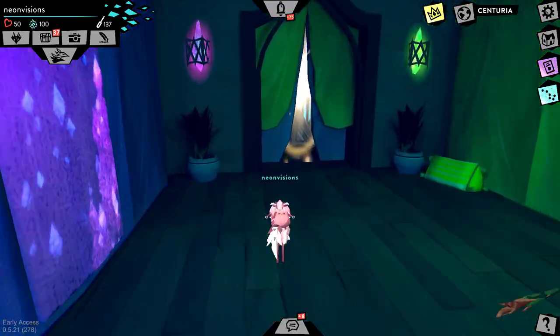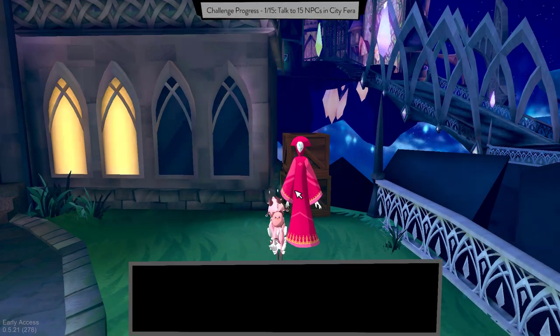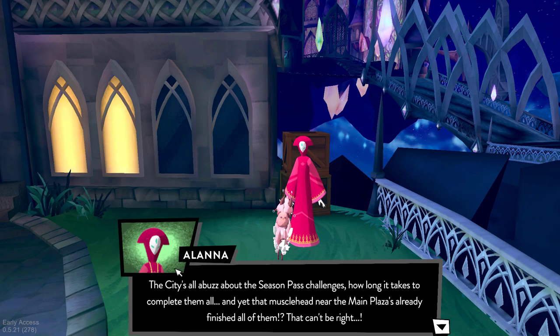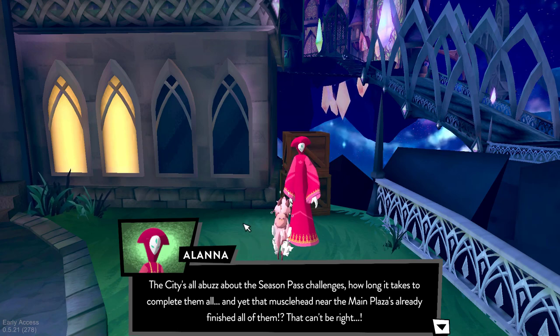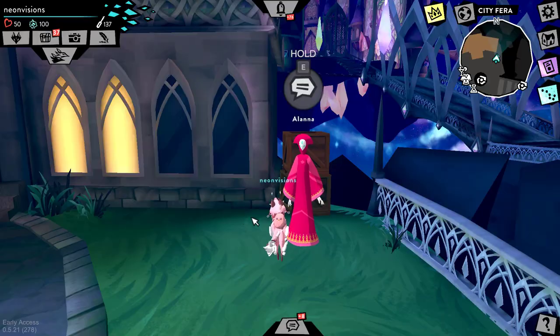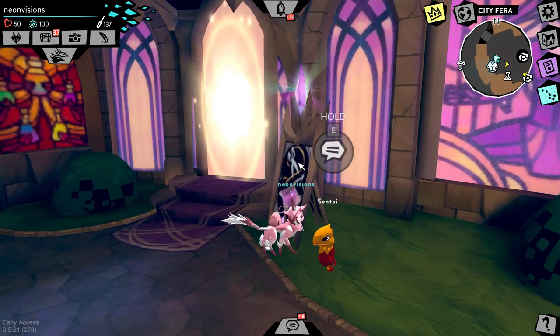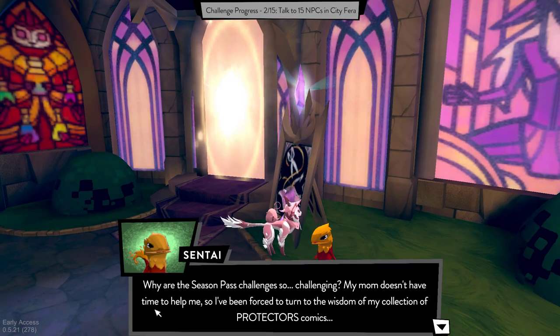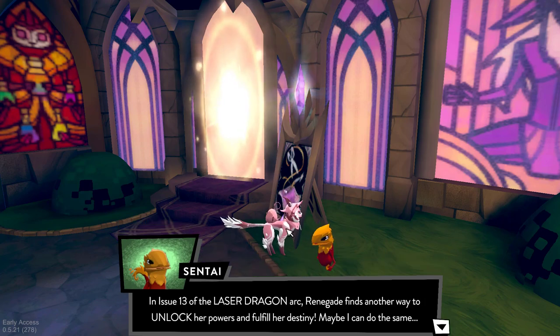Talk to 15 NPCs in City Pharah — lucky for us we're actually in City Pharah right now. Alana says the city's all abuzz about the season pass challenges. Near the main plaza, Muscle Head already finished all of them — how dare you call Brody a muscle head! New NPC dialogue: Sentai asks why the season pass challenges are so challenging and references issue 13 of the Laser Dragon Arc — 'Renegade finds another way to unlock her powers and fulfill her destiny.' Wait, is that lore?